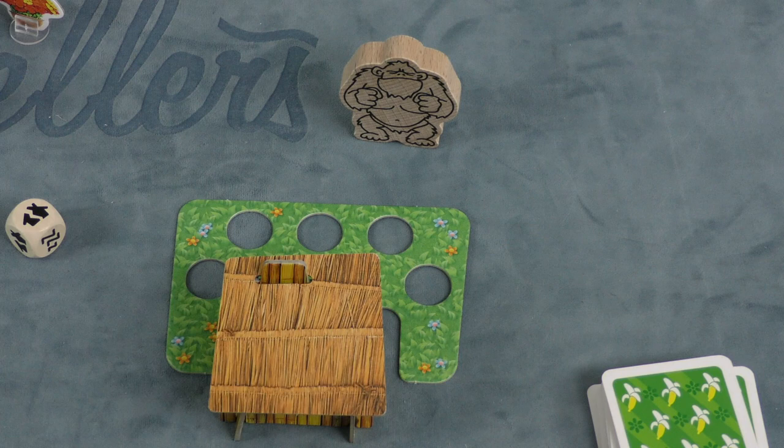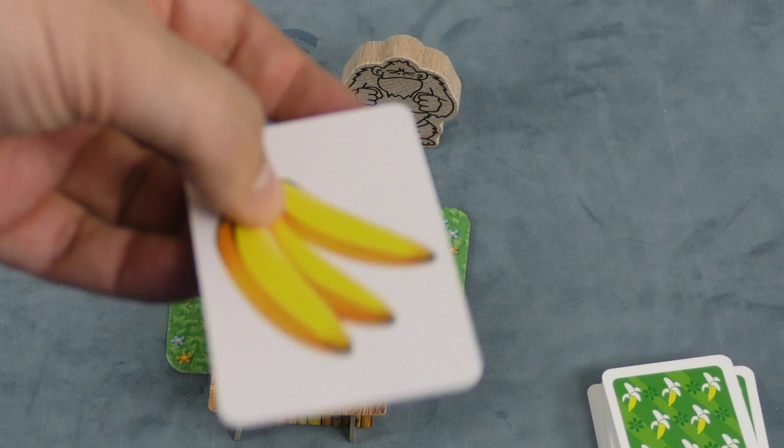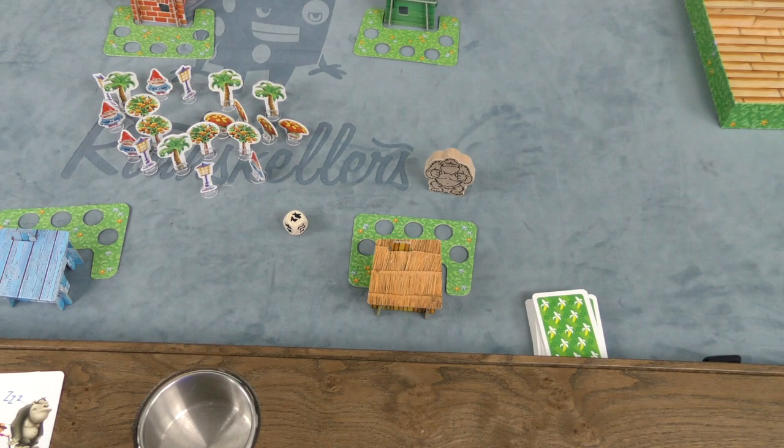On your turn, it's pretty simple. You're going to play a card, and then you're going to draw back up to three. When you play a card, there are four different cards. There's a banana card — that doesn't do anything when you play it on your turn, you just discard it, so nothing happens. You move Hugo: you pick him up and put him in front of someone else's yard. You have to move him.